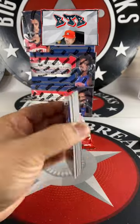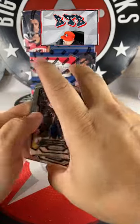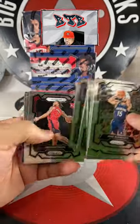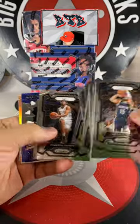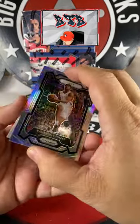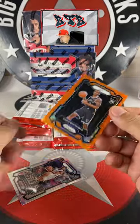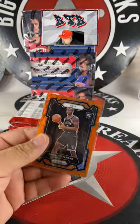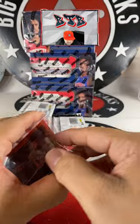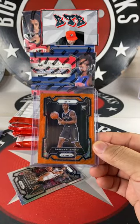Orange wave coming — my boy ML Rim. Cam Whitmore rookie, Hunter Tyson, Steph Curry base prism break, Cam Thomas. I saw Darick Whitehead for the Nets — this is orange wave going to ML Rim. There we go man, there we go, what we got?